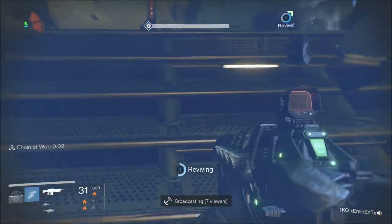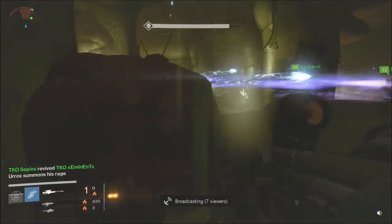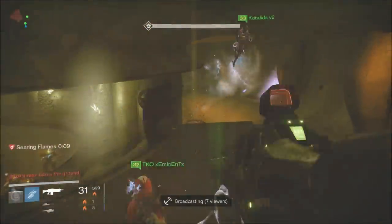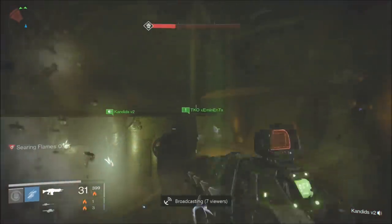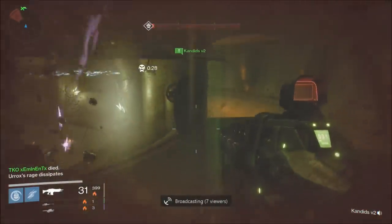I am doing this with my younger brother TKO Eminent, and he is a level 32 because he just got on and was like, all right, let's get this done. It wasn't too difficult with the spot, guys. Please utilize it — as soon as you go through the original gates, go straight to the left and utilize this double jump feature. Don't be scared to just crouch behind those barrels.